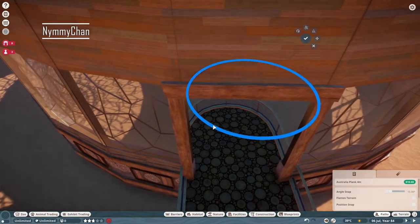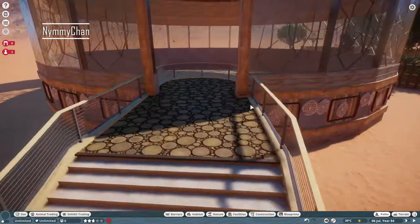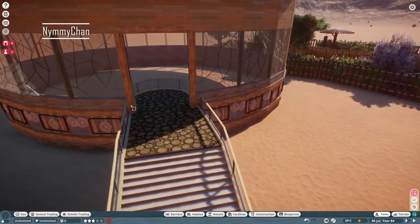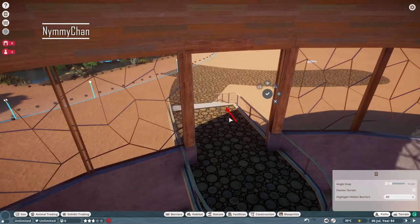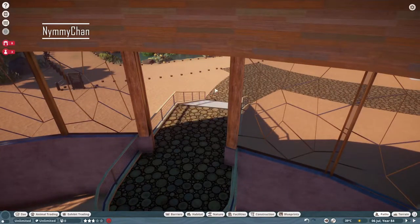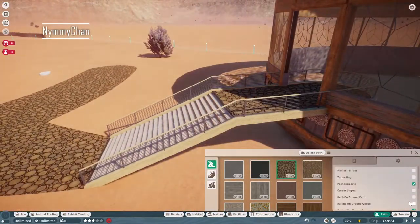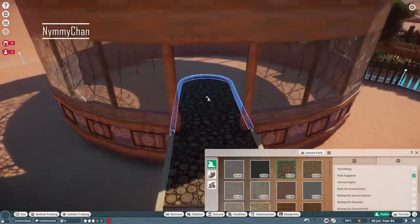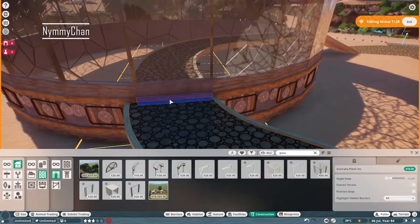Working on a community zoo almost stretches your limits because you need to think outside the box. I don't want to deliver something easy — I want to go all in and have something really special. So that means we're also going to do custom fencing.